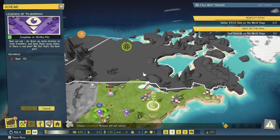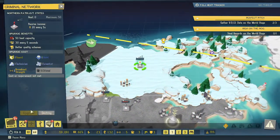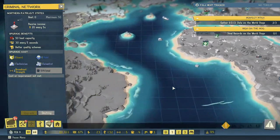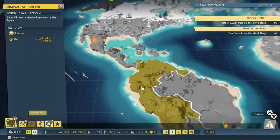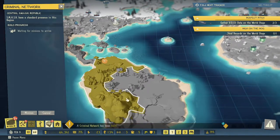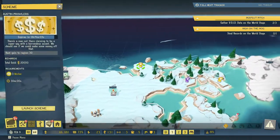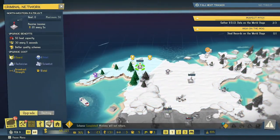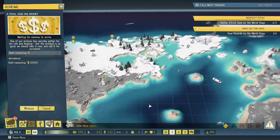A scheme has succeeded! Now we need intel to upgrade — I really want to upgrade. Let's scout this, let's scout this. A new criminal network has been established. All right, what do we have over here — we have these things. The side story has begun.